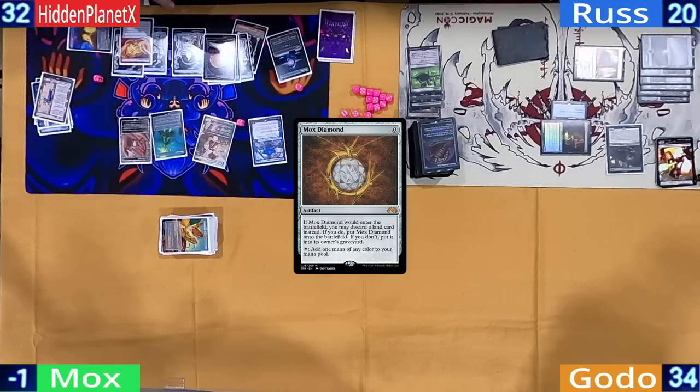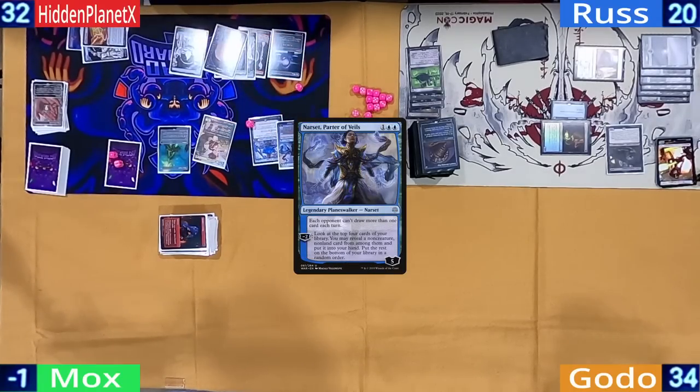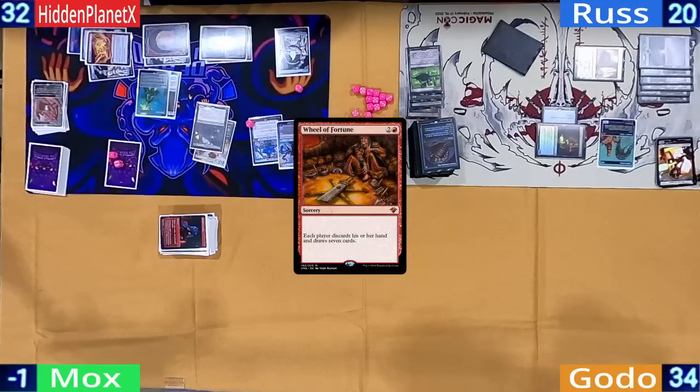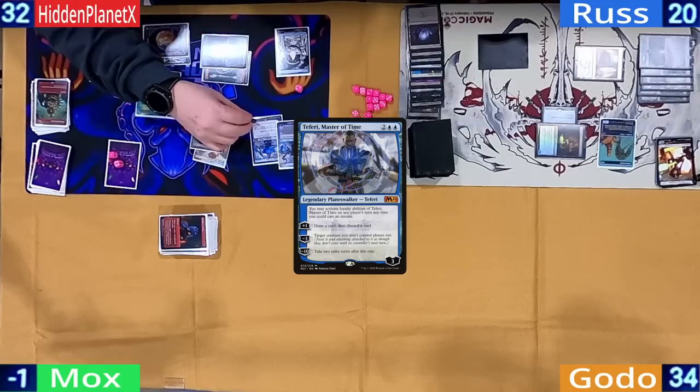The only artifact left in his deck is a Mox Diamond, which he doesn't have a land for. Hidden then casts Narset, Parter of Veils, and follows that up with a Gilded Drake to steal Gonti. Hidden then casts a Wheel of Fortune to refill on cards while also emptying Ross's hand, finally ending his turn by upticking Teferi to loot.